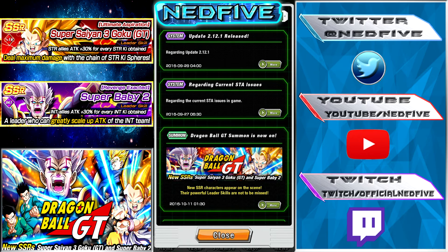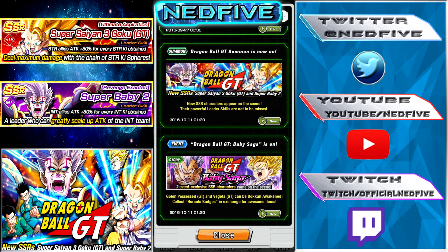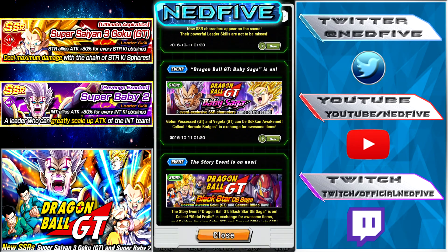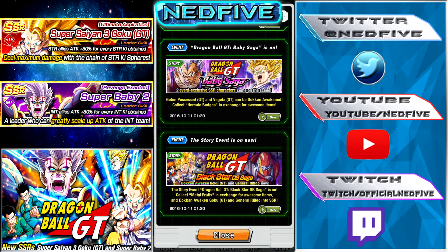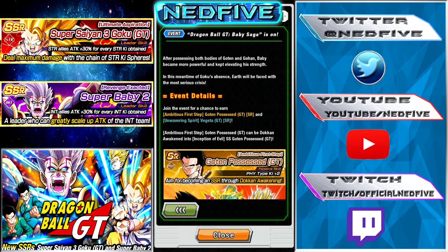Today we're going to summon on the Dragon Ball GT banner. On top of that, we do have the new Baby saga event — or the story — and you get the same thing as this one with different items to go to the Baba shop.